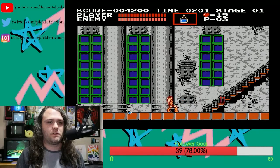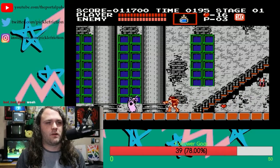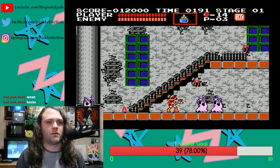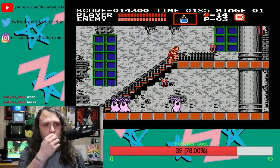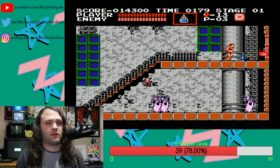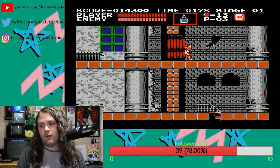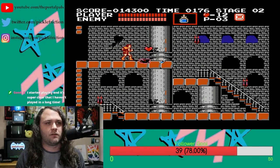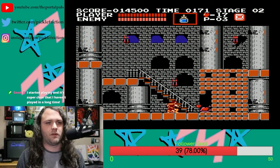Now I can throw two holy waters at the same time on screen. We're not really going to be using the holy water for most of the game, but I'm just showing you this as an example of how this works. If I keep grinding — there's the three — now we're fully upgraded. So if you don't use your subweapon to do this, that upgrade is never going to show up. There are hidden ones around the stages in the walls, but this is the easier way — just killing things and candles with your subweapon.